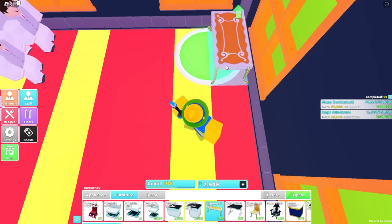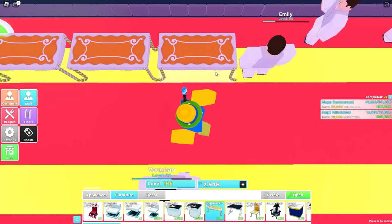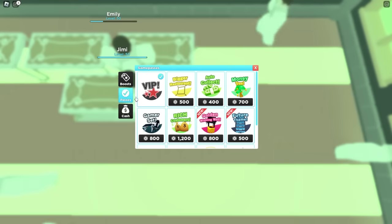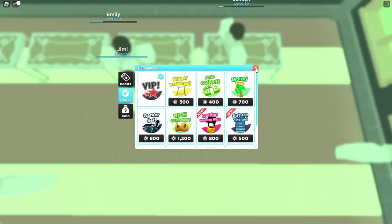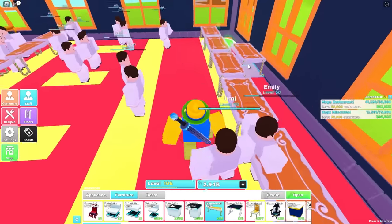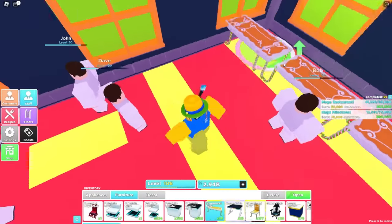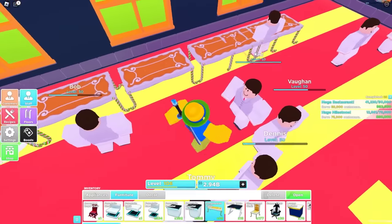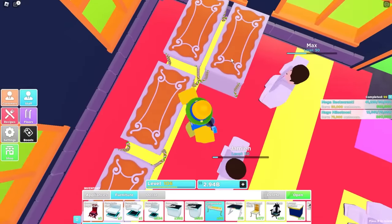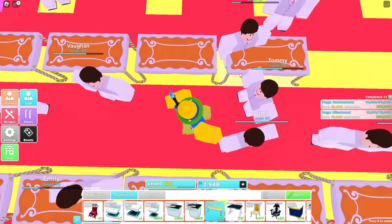Over here it goes over to the little button — go one away from the wall, just like this, and then just place the tables all the way down. Also, by the way, if you do have the game pass for the bigger restaurant — I don't have it — but if you have it, you want to place one row of plants along this wall, one row along that wall, and two rows along the very back wall because you don't want any customers going over there. Then once again, go three away and keep placing tables all the way along this path.